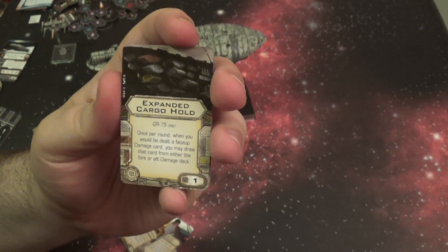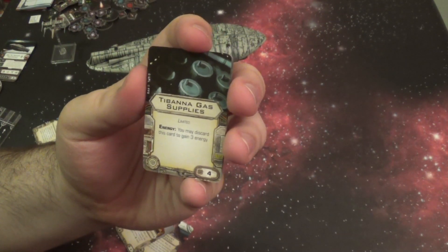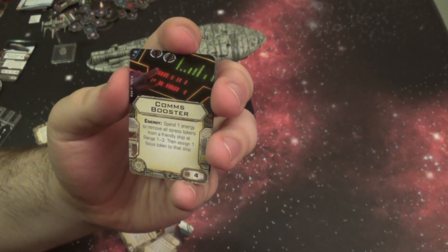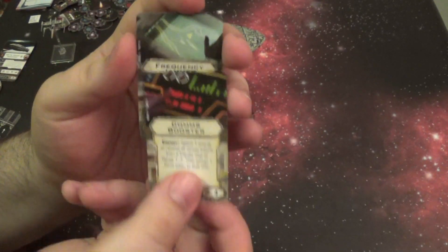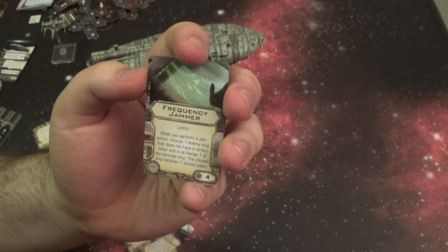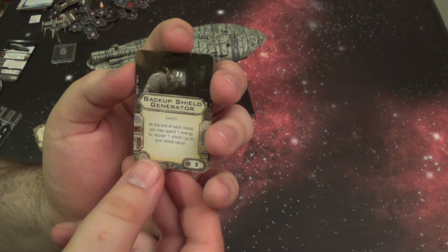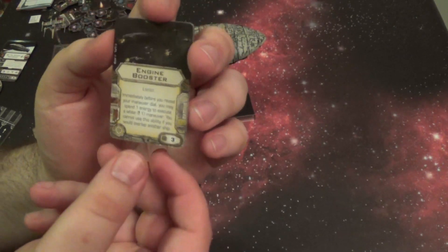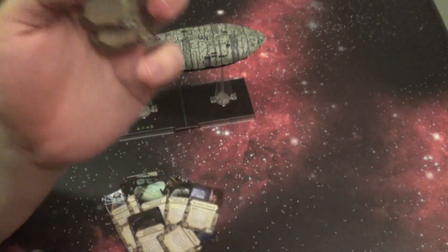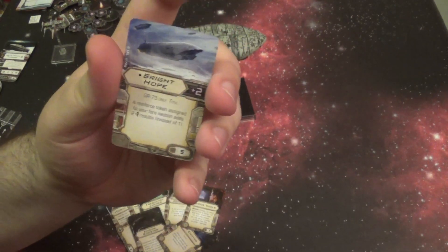Expanded Cargo Hold: once per round, when you would be dealt a face-up damage card, you may draw that card from either the fore or aft damage deck. Tabonic Gas Supplies: discard this card to gain three energy — a one-time energy supply. Comms Booster: spend energy to remove all stress tokens from all friendly ships at range one to three, then assign one Focus to that ship — really awesome. Frequency Jammer: when you perform a jam action, choose one enemy ship without a stress token at range one of the jammed ship; that ship receives a stress token. Backup Shields: at the end of each round, you may spend one energy to recover one shield up to your shield value. There are many more upgrades that enhance the ship's abilities; pretty much all of them let you spend energy to do things.